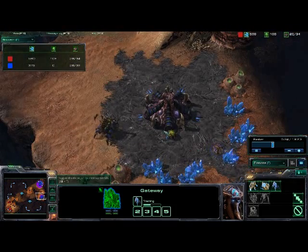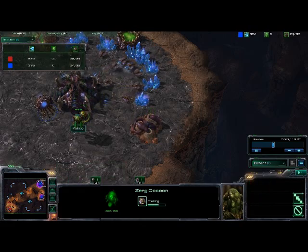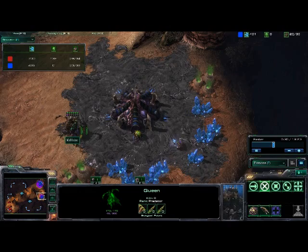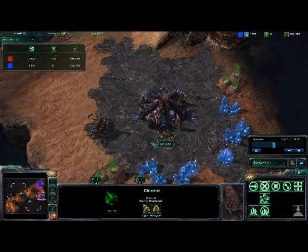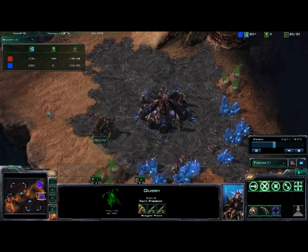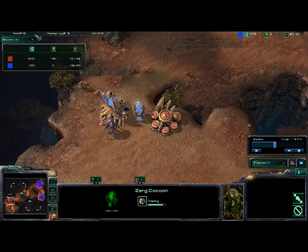I believe I just let these Zerglings go away because I already have the information I need. You can see he is chrono boosting the stalker and I'm still just macroing up. You can see I'm not getting any offensive unit whatsoever — no Zerglings, nothing. Except I do have this queen which will be pumping out larva pretty soon, and I'll probably do that right here. I'm still just pumping out drones.